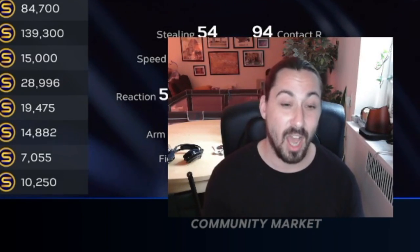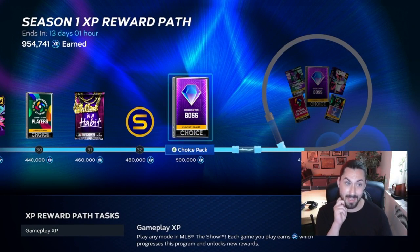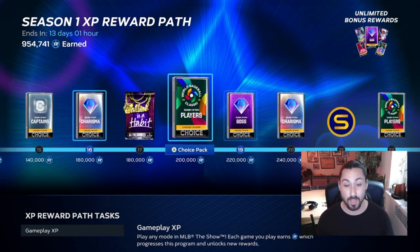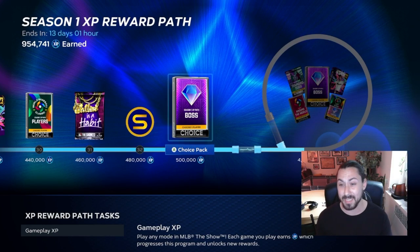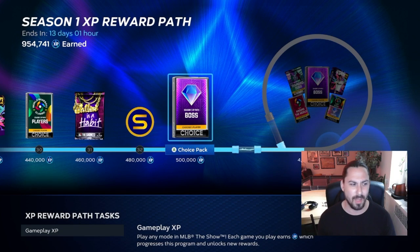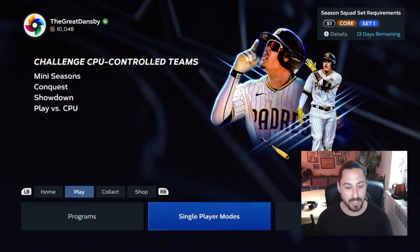Next thing you need to be grinding is the season one reward path. I've been done with it for a while — it felt like the first half took a while, but once you start doing the affinities and getting XP out of those, it just shot through. The amount of stubs I've made through the rewinds is absolutely insane. Just yesterday I pulled JT Realmuto from the Around the World pack, and I've pulled a Josh Hader. I've pulled cards probably worth in excess of 600 to 700 thousand stubs just from playing this.